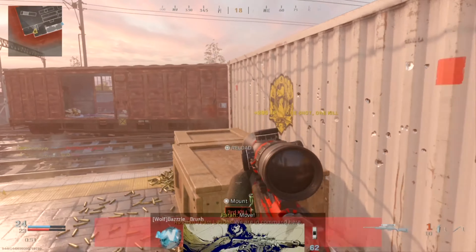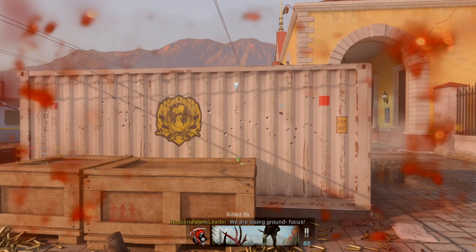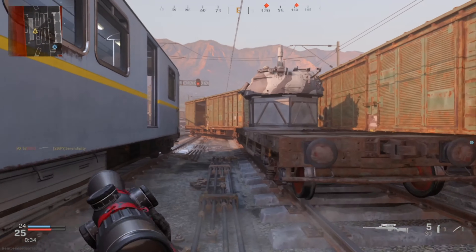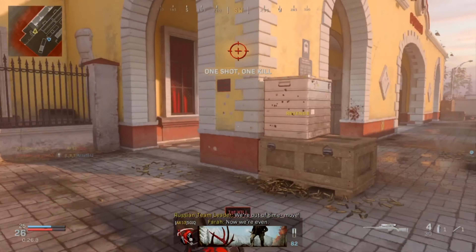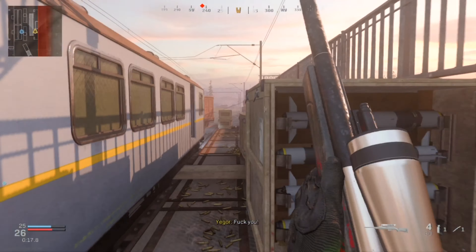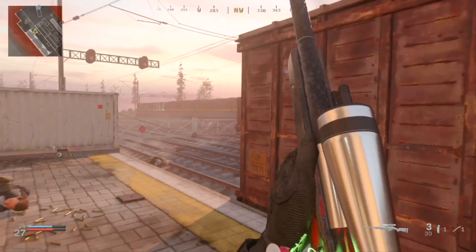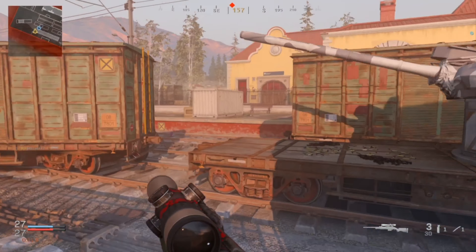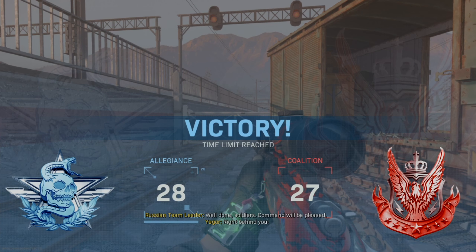I joined the game late — my teammate was getting dominated — but as I joined we started the comeback. It was very close: 24 to 25 with 30 seconds left on the clock. I was getting very nervous and wanted to rush in. Then we got the buzzer beater — hard scoping the final kill to win the match. That was an incredibly close game; I was breaking a sweat, but we managed to get the win.